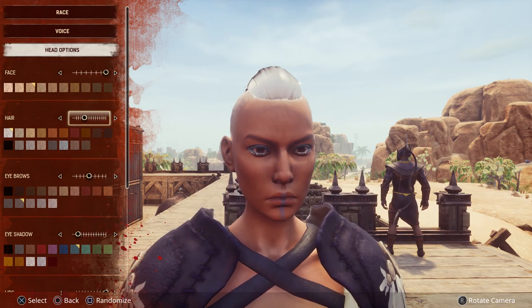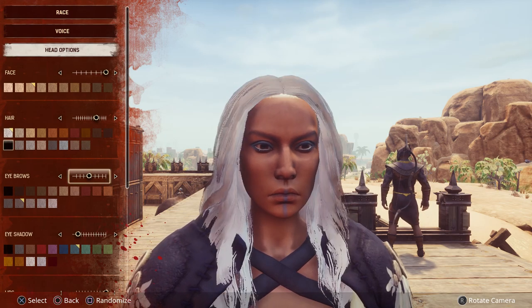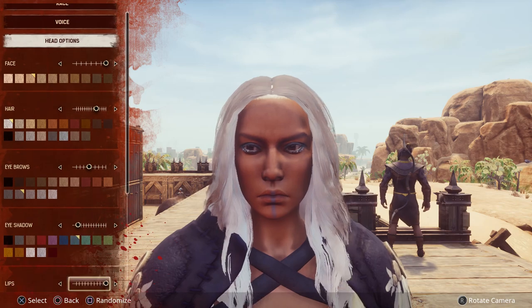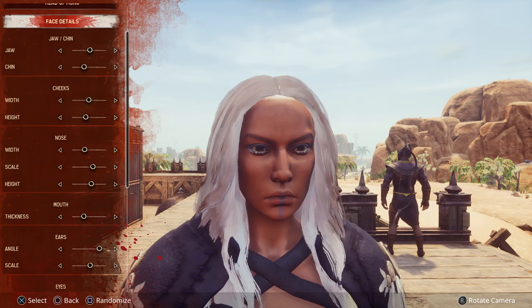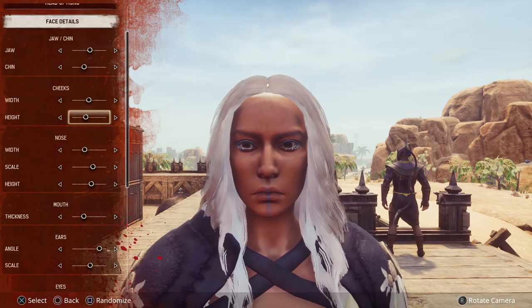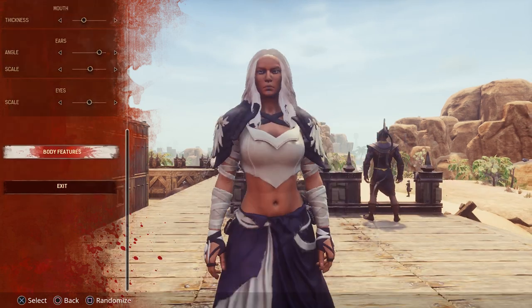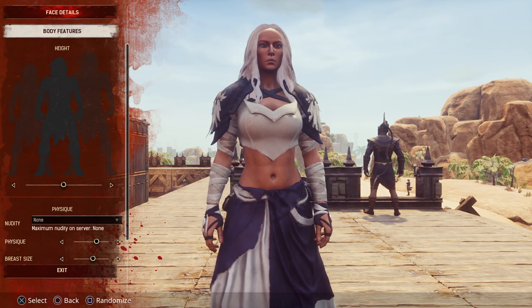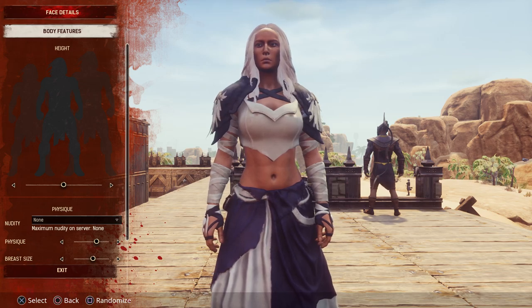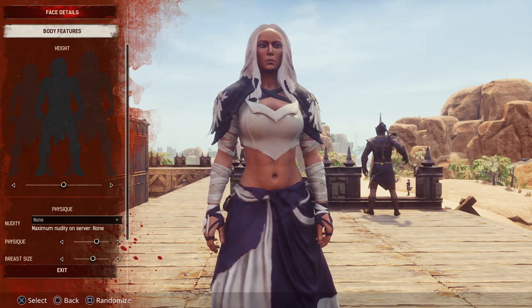And here we go with the hair — you can change your hairstyle and your face. You can change hair color, your eyebrows, the color of your eyebrows, your eyeshadow, lips, etc. It will also let you tweak your facial features — you could spend hours doing this. And then you can change your body features. If you'd like to be smaller because you've chosen a really large, tall character, you can shorten that, or if you want to be larger, you can change your physique.